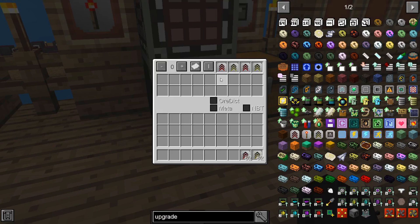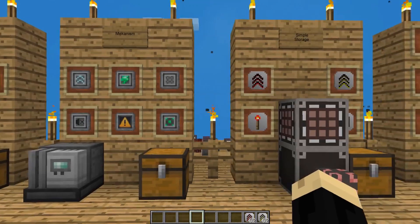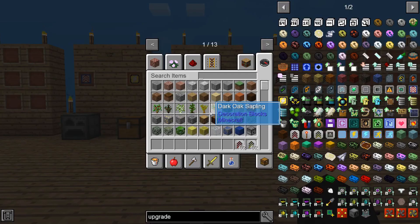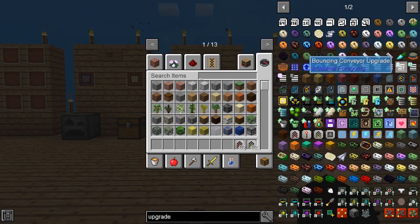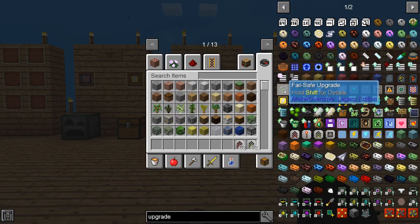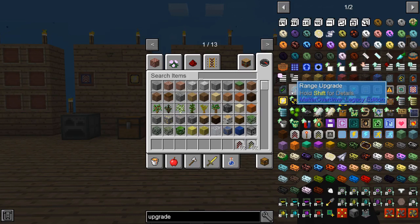Sometimes if you're feeding items into a chest and then from that chest into your Simple Storage network, the chest can bog down or fill up because items aren't coming out of it and into your network as quickly as they're coming from, say, your farm, machines, or mob spawner. A speed upgrade is a great way to get that to move through a whole lot faster. There are also upgrades available for barrels, drums, and storage with related advancements. For Industrial Foregoing there are upgrades for the conveyor belts specifically. For Matter Overdrive there are various upgrades such as upgrade shell, speed upgrades, and power upgrades.